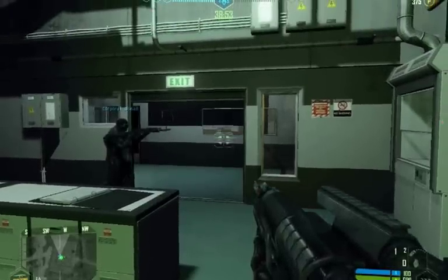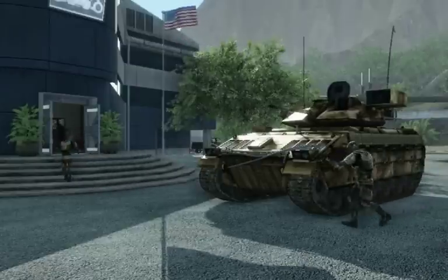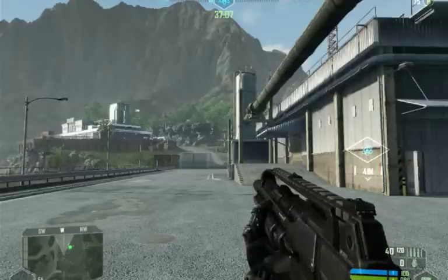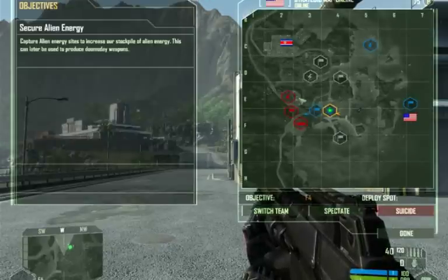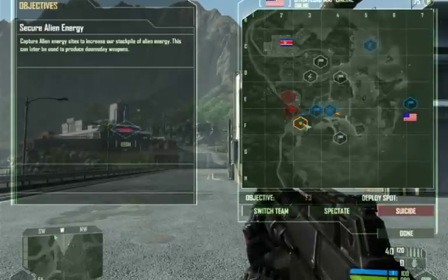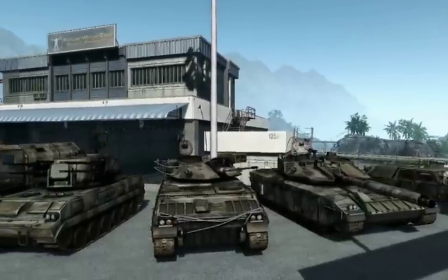These levels will be tracked in the upper center of your HUD. Holding the prototype factory is critical to your team's success, so do not lose it after capturing it. Most maps also contain special strategic locations that will help you accomplish your goals. The war factory is capable of producing armored units like tanks and ICVs.